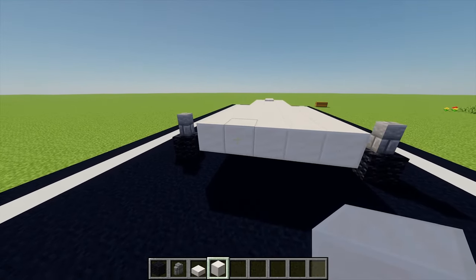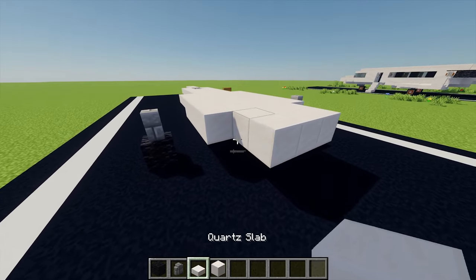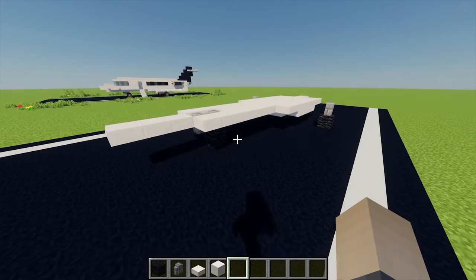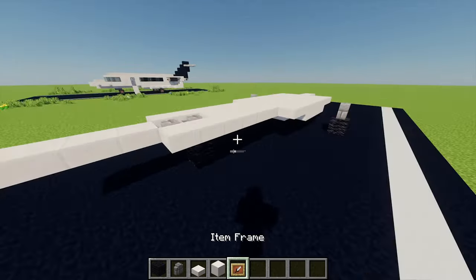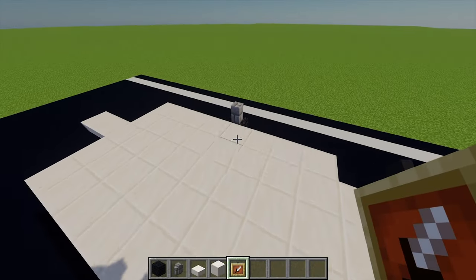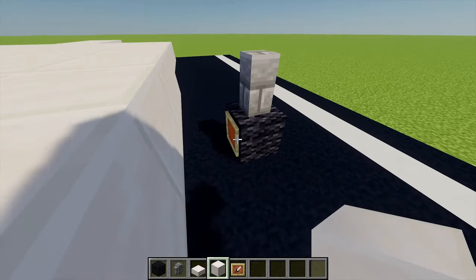After that I'm going to place three more blocks of quartz just there, thicken that by one more, and then return to our slabs and place another two slabs either side. Now for a bit of extra decoration for our wings - if we grab ourselves an item frame, I'm going to place two item frames on each bit of wool here for each wheel, and then inside each item frame I'm going to add one block of quartz.